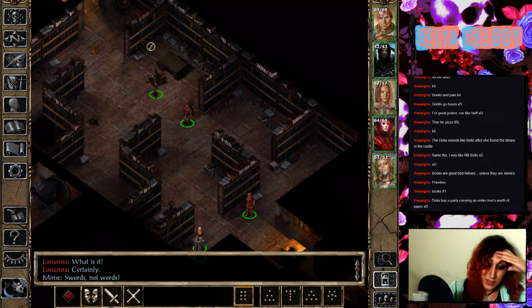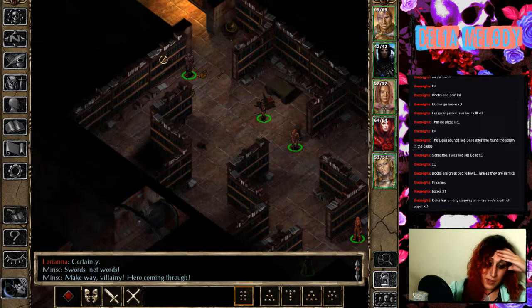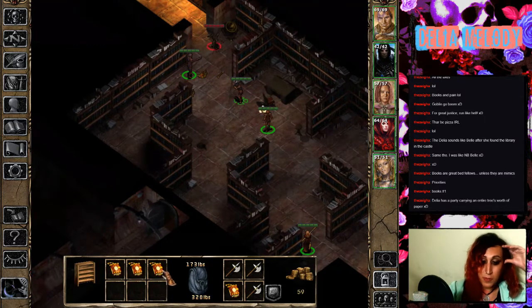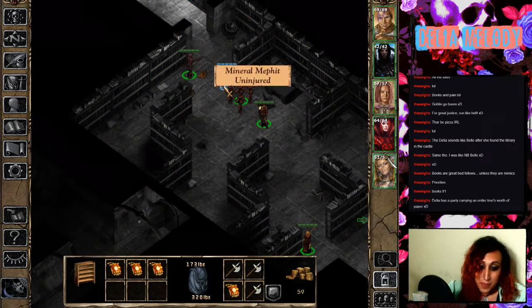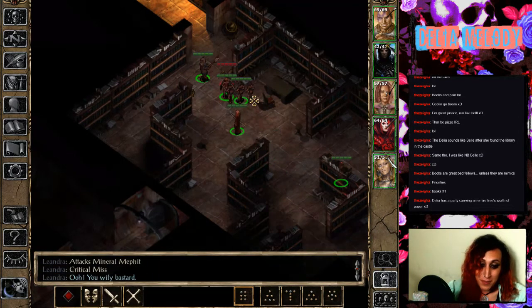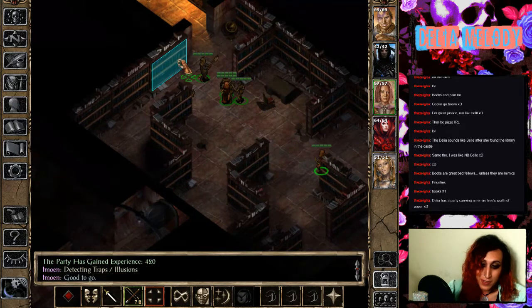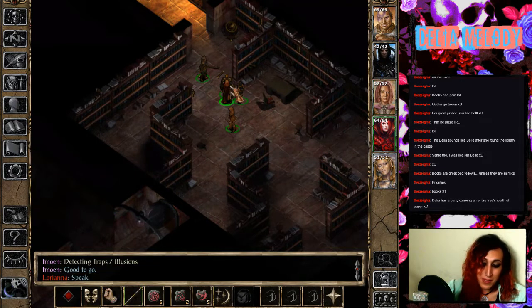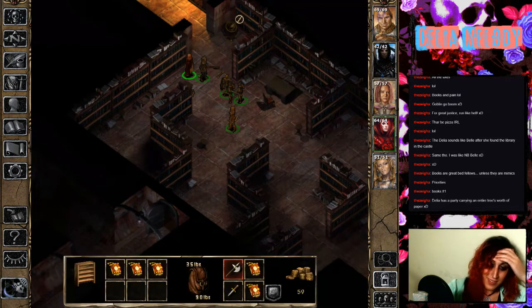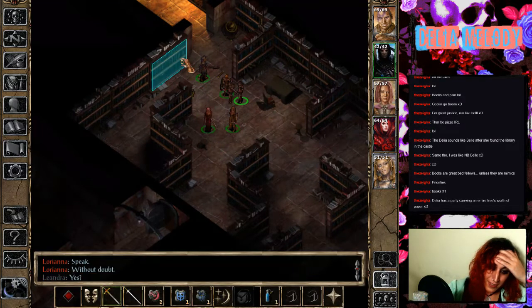Oh my gosh. Okay, I think I've already been through these bookshelves, right? Have I been through this one? Oh well, look at this one — there's three more books in this — oh holy shit, there's a monster. I did not see that coming. There's a Mineral Mephit that I have to kill before I can safely check out this bookshelf. History of the Vast — now her inventory is full. Fuck.